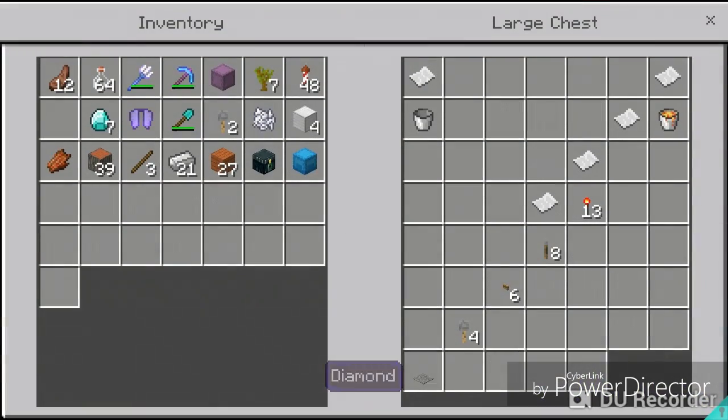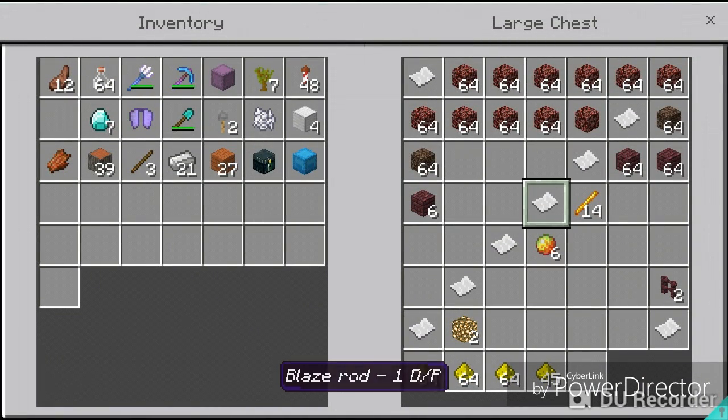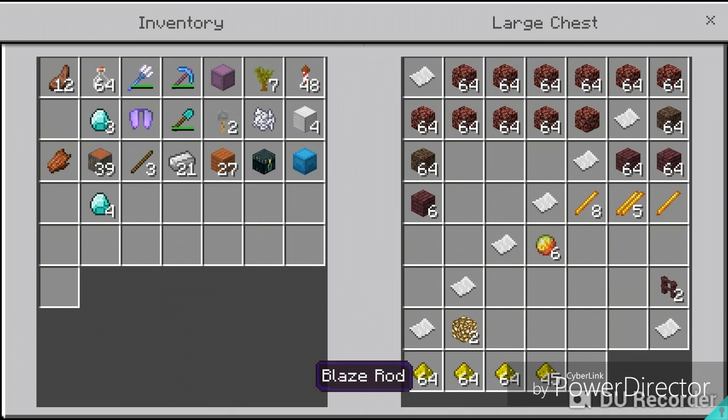So I have a brewing stand, I got most of the items, but I need some of this. Let's see — one diamond per piece. I'm going to take four pieces. There we go, and then I'll just put it right up there, and bam, the deal is done.